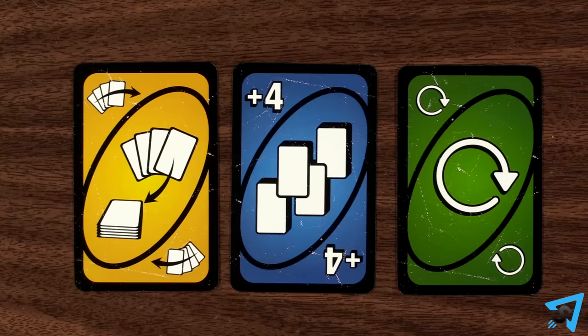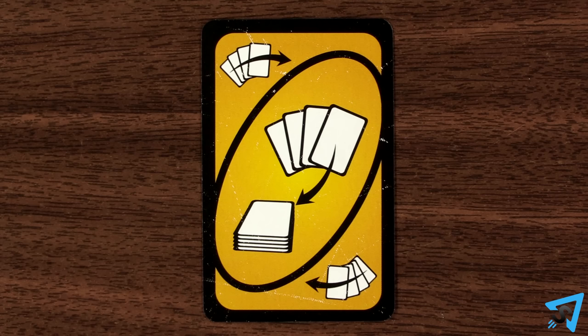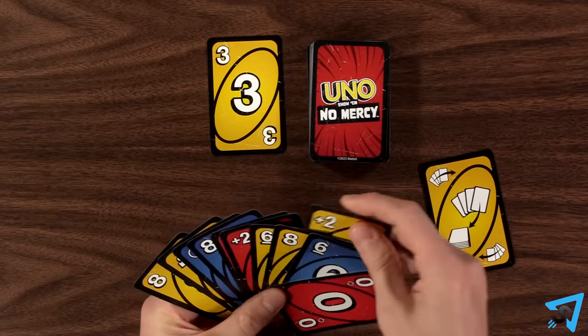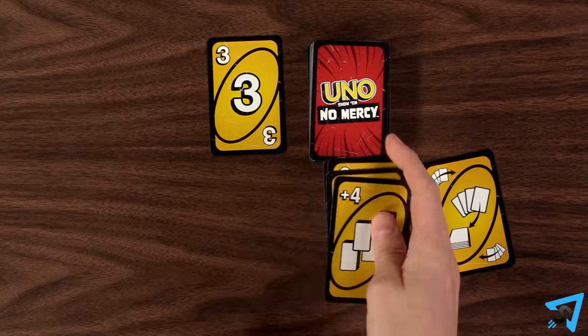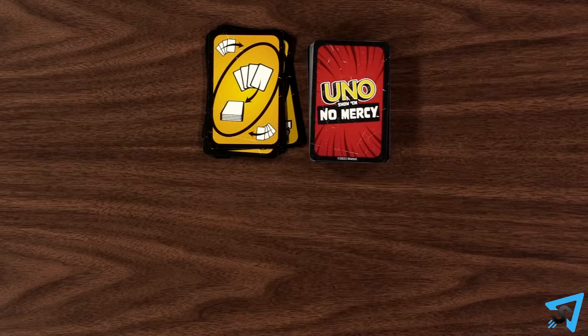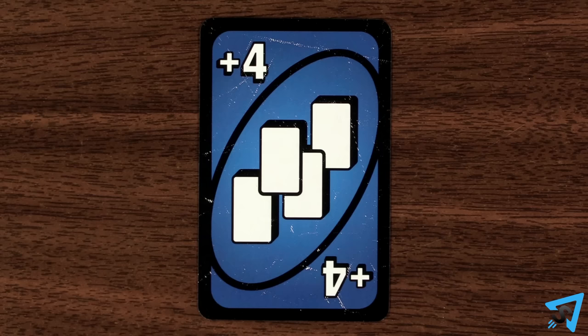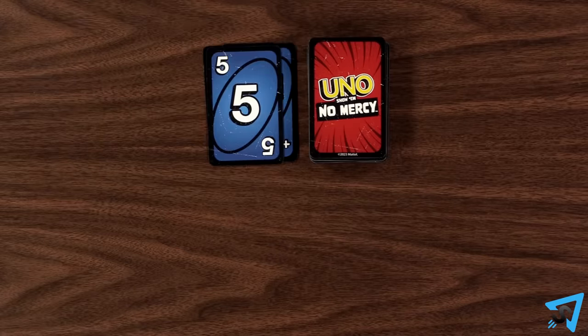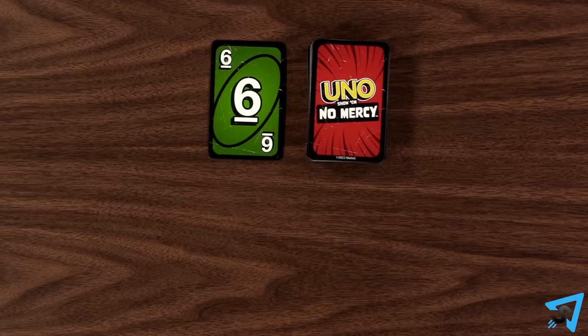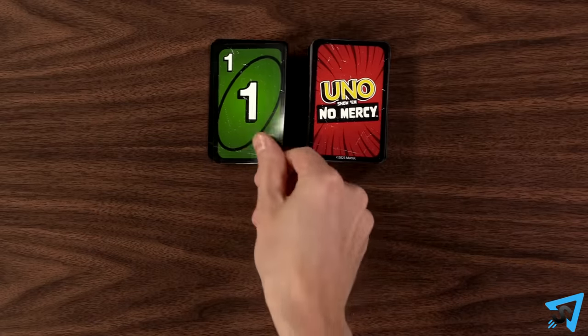The new action cards are: Discard All — discard all the cards in your hand that match the color of the Discard All card, and place the extra cards underneath it. Draw 4 — the next player draws 4 cards, then loses their turn. Skip Everyone — skip all the other players and take another turn.